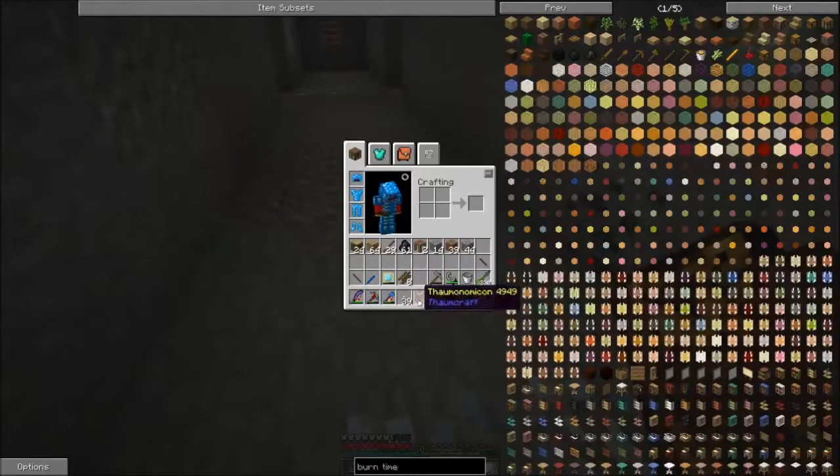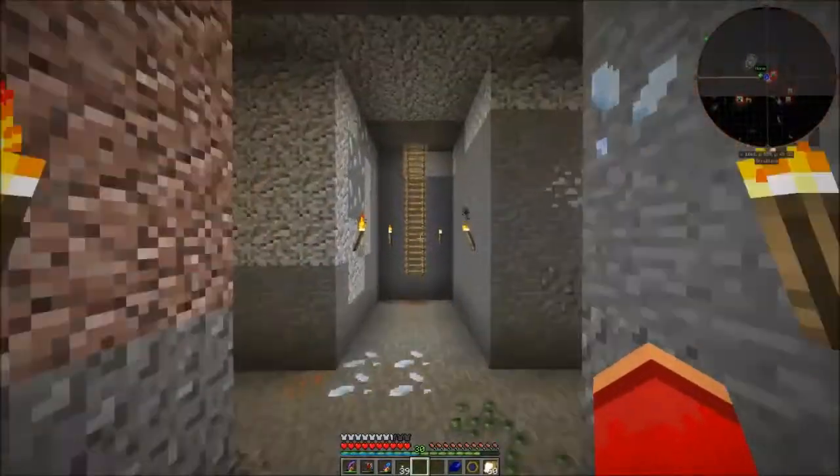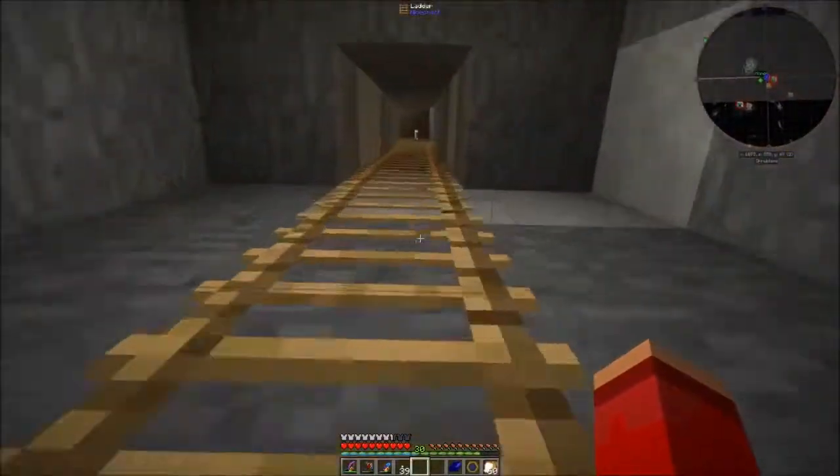Now to make an alembic we need some vis filters, we need some iron, we need a bucket, and we need some gold. So we need mostly just iron — we need a little bit of gold, but it's mostly iron.